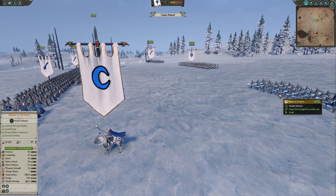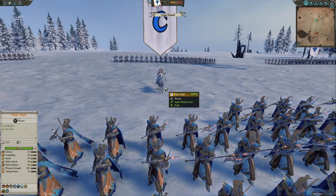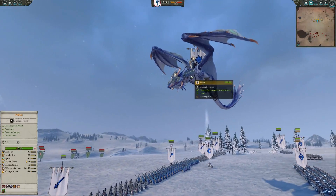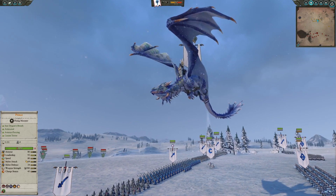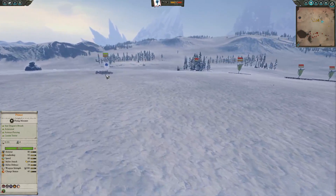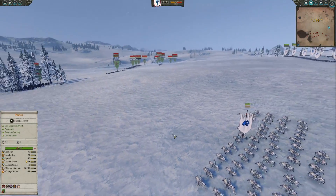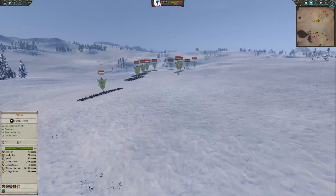On top of that we have a High Mage. I really like the High Mage for High Elves - great kit access, they increase ward saves, have some healing and other great abilities. I went with Fiery Convocation and Apotheosis. We also have our lovely Prince on a Star Dragon. We have some skirmisher units in the Illyrian Reaver Archers out here ready to do some initial damage.